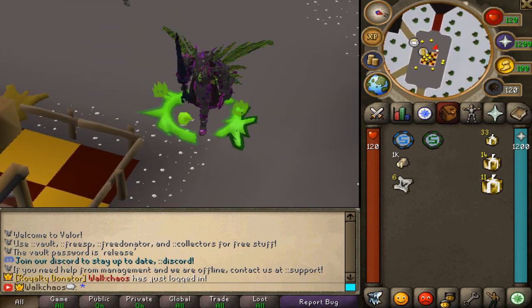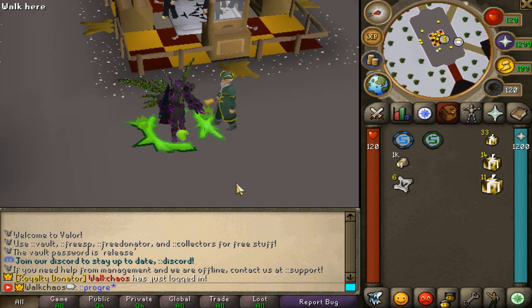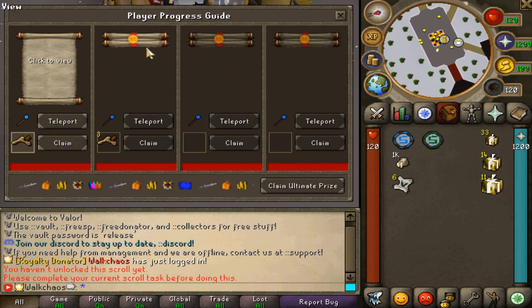The first thing you want to start grinding is the ::progress interface. This pops up a guidance screen for how to grow in Valor, with a bunch of different tasks. You can teleport through this interface and claim rewards directly — it's a really nice play progression guide.